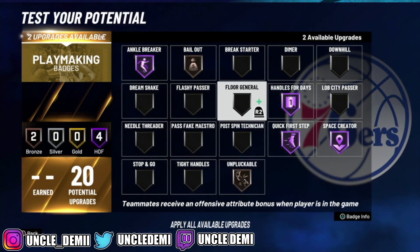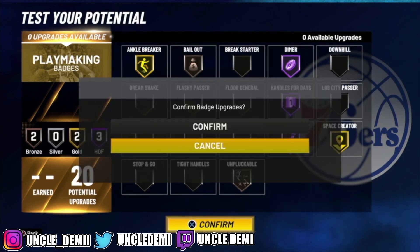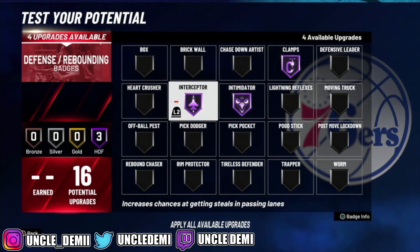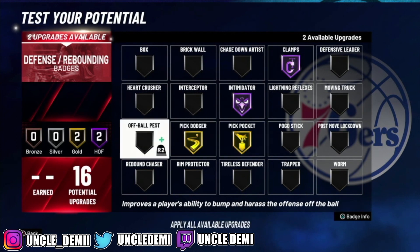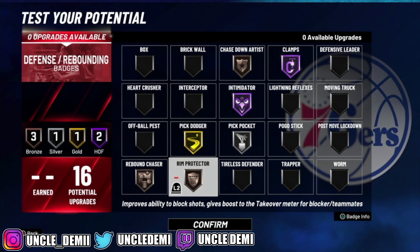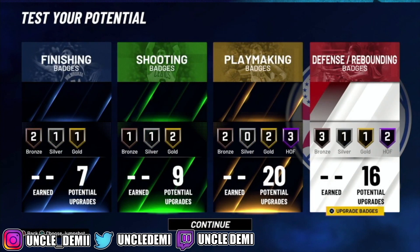With your 16 defensive badges, the main ones are Pick Dodger and Pick Pocket. You can also get Rebound Chaser, Chase Down, Rim Protector, and definitely Intimidating Clamps at Hall of Fame. Be creative with what you need. Anyway, there you have it, my nephews and nieces — a two-way point forward. If you enjoyed this video, drop a like, subscribe to the channel, and as usual your favorite Uncle Demi will be back really really soon with another banger. I'm out.